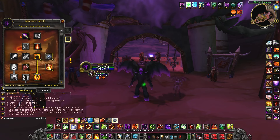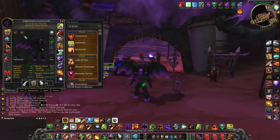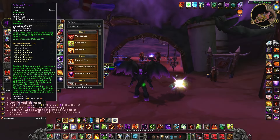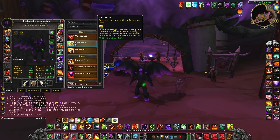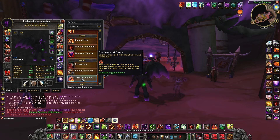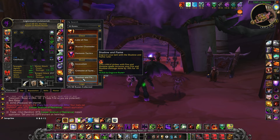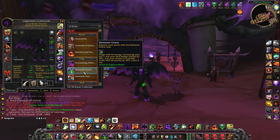Let's cover our runes. Starting with pandemic, shadow and flame, and demonic grace because they all have a lot of synergy. Pandemic allows our DoTs to crit, which is a big deal — obviously we're doing more damage with our DoTs, but if we're picking up the shadow and flame rune, any time any of our spells including DoT damage crits, we get the shadow and flame buff, giving us better uptime.